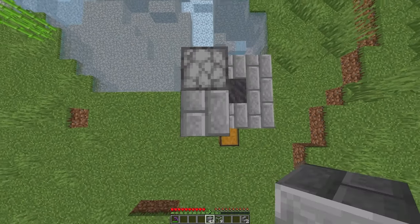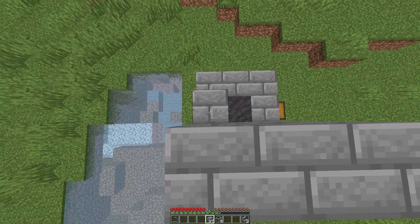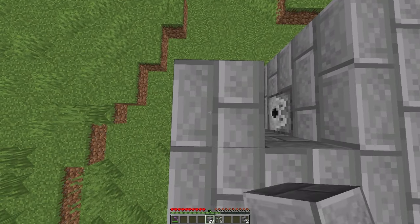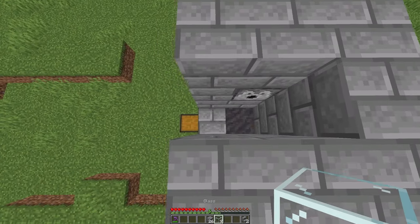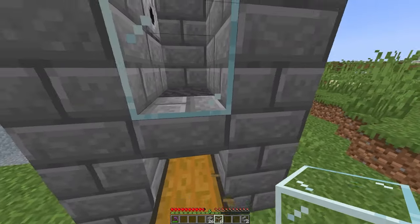After doing so, take out your building block of choice again and make a three-block tall wall. This will go all the way around the build once again, except for the block directly in front of the chest. Once you've done that, take out your glass and place it three blocks tall directly in front, so you can actually see the cows that are inside.